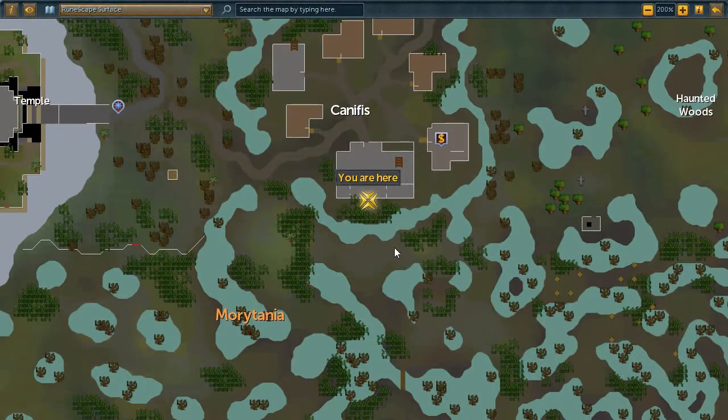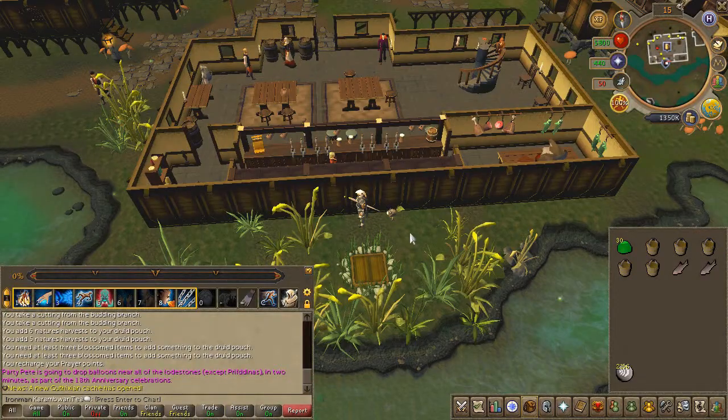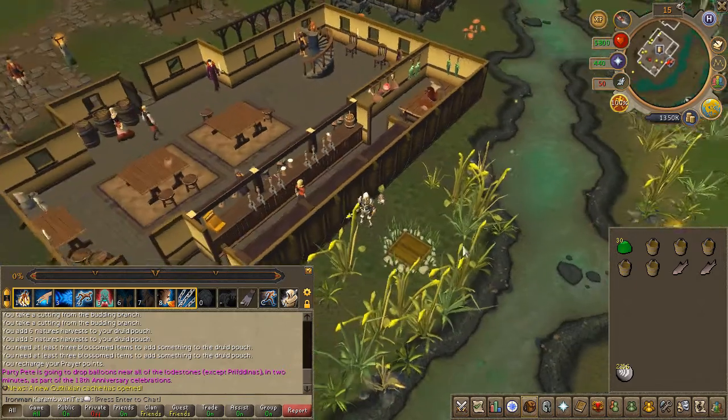As you can tell by all the items in my inventory, there's a lot of it. So for that reason, only take what I have in my inventory. We'll bank later when the time is needed for the other items.